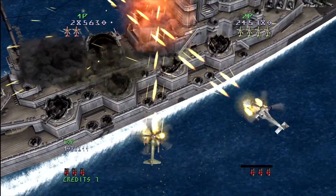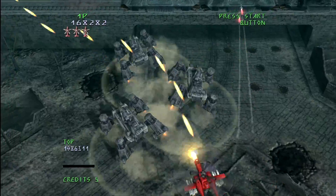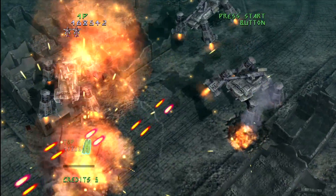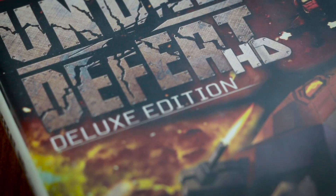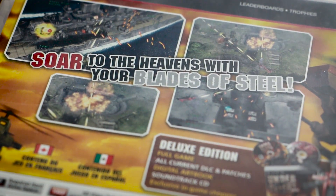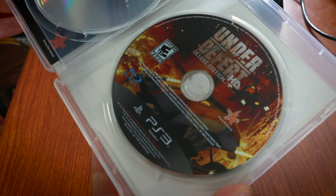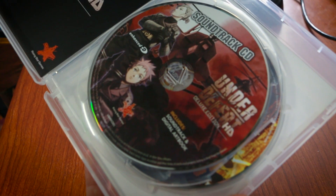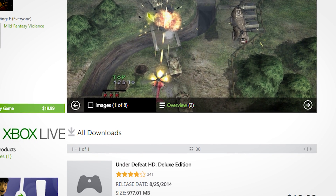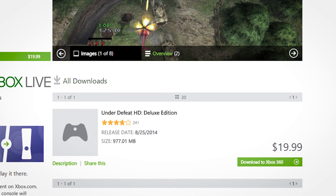With only five levels in total, Under Defeat HD can be beaten fairly quickly, but it's certainly not easy. In the US, Under Defeat HD was released at retail as a deluxe edition that includes all the patches and DLC on disc from the Japanese version. It also includes a pretty nice soundtrack CD featuring all the arranged tracks exclusive to this version. Under Defeat HD is also available for download on PSN and Xbox Live with all the DLC, but if you want that soundtrack, you're out of luck.